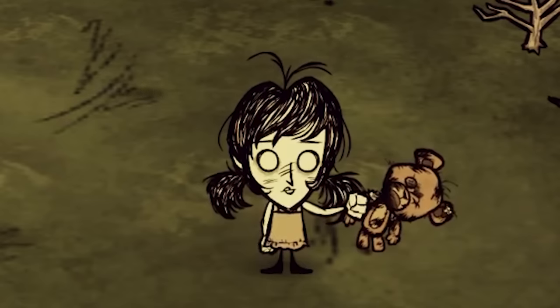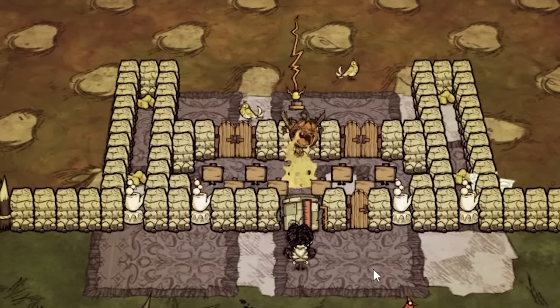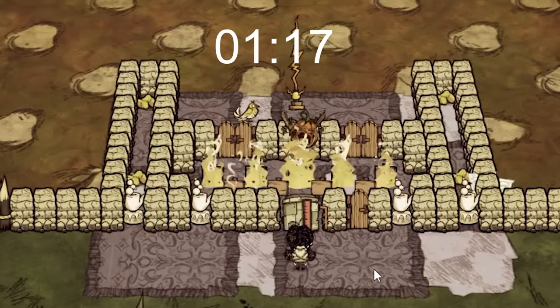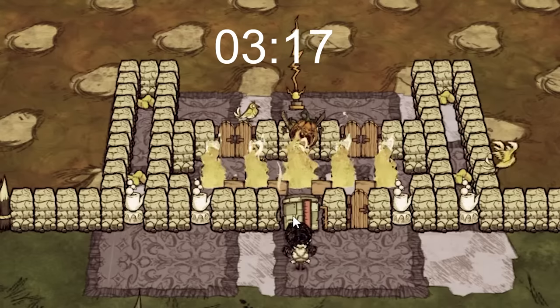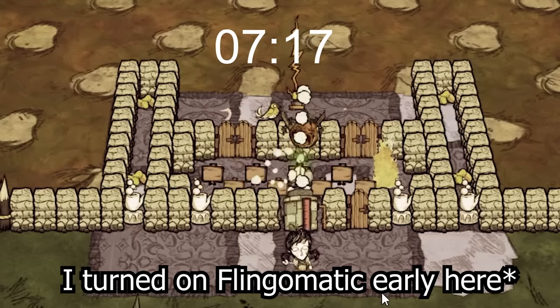Mini signs burn to ash if left burning for 10 seconds, but we don't want that, so to make sure they don't burn to ash, we'll extinguish them after they've been burning for 8 seconds. Ice fling-o-matics take 1 or 2 seconds to start up and extinguish fires, so to time this correctly: once the first mini sign sets fire, count to 6, then turn on the fling-o-matic, which will put the fire out before the mini signs have been burning for 8 seconds.